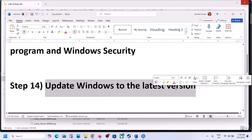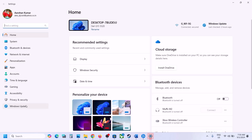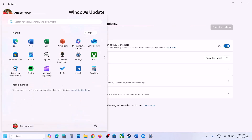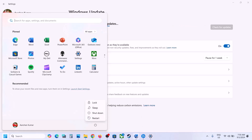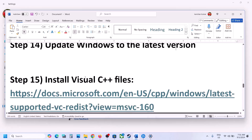The next step is to update Windows to the latest version — this is very important. Open Windows Settings, go to Windows Update, click Check for Updates, and once all updates are installed restart your computer. After the system restart, launch the game and check.